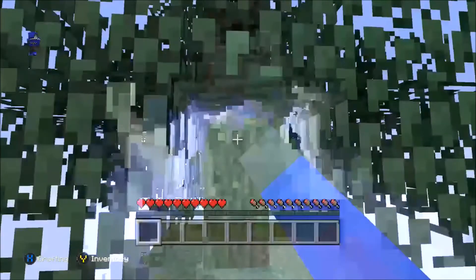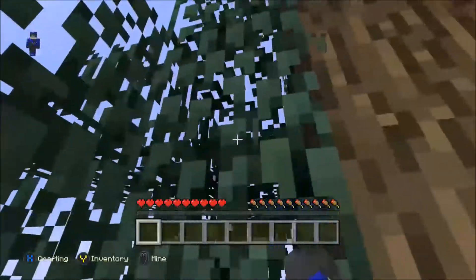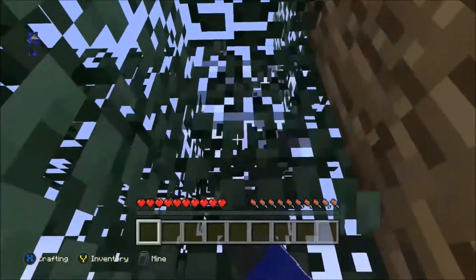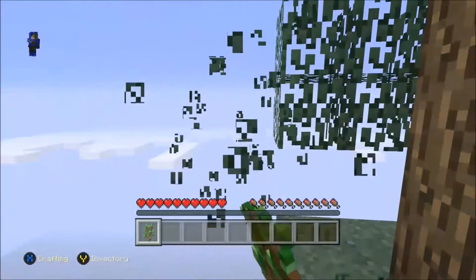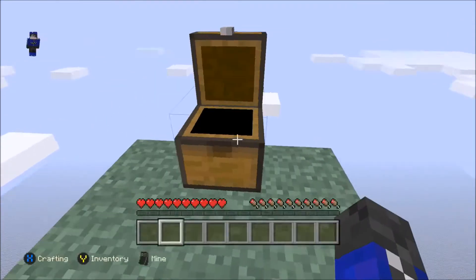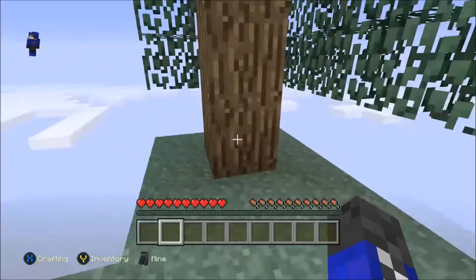First things first, I need a sapling. To note, there is a bunch of challenges. I'm not going to read them all out now, but I will write them down in the description. These are just a bunch of challenges to complete while you're on the Skyblock, just to make things a bit more fun. The one which I'll be completing this episode, hopefully, will be to create a cobble generator. I've got a sapling now — we've got two, which is lovely, so we can feel safer to chop down this tree.